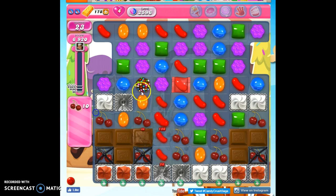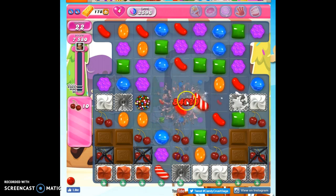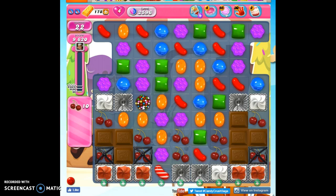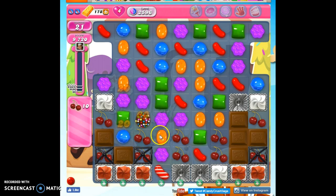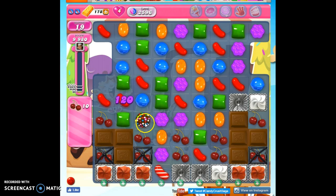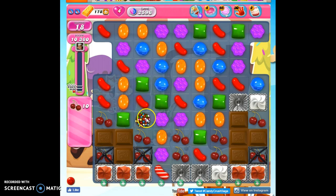Now look at this — I'm going to do this because a stripe down along here hits all of these. I'm going to make more stripes and see if I might be able to set this up with another special. Those combos are what can really be helpful. But I do know I'm in danger of being consumed by chocolate, so I may change my mind and just match it with a color. I'm going to take out all red — it's going to take out a whole layer of all of this and also reduce the colors on the board, which helps with color bombs and other specials.